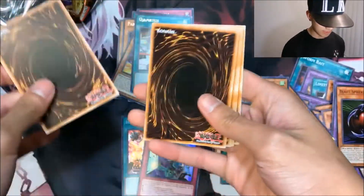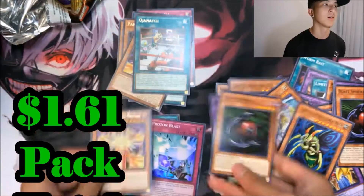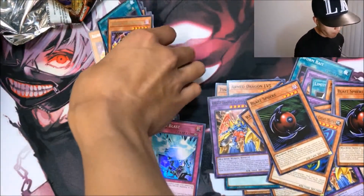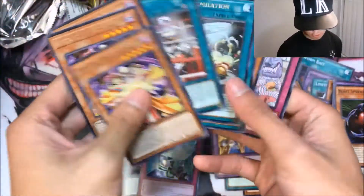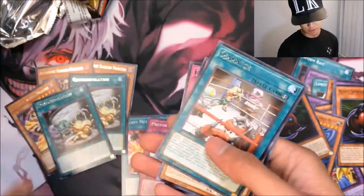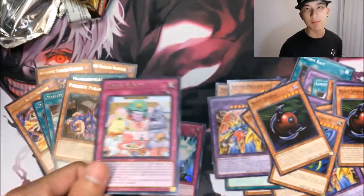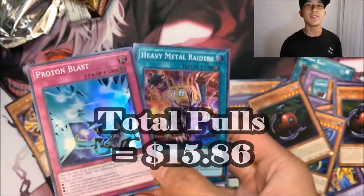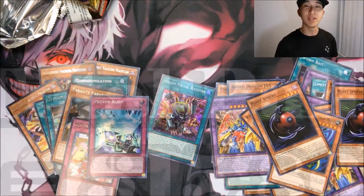If this final pack has a foil it would be that card. Pulled Rainbow Dragon, Perfectly Ultimate Great Moth, VW-XYZ Magician — it felt like there were only about four different rares in this set. Out of eight packs I got three of the Illusionist Faceless Mage, two Ojama Simulations, Ojama Match, and Parasite Paranoid. For foils we got two supers: Proton Blast and Heavy Metal Raiders. I don't know how much these are worth — I'll find out when I edit. Not a total loss, but I was hoping to pull ultra rares.